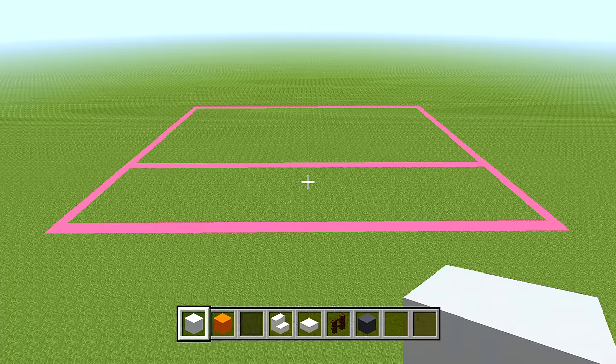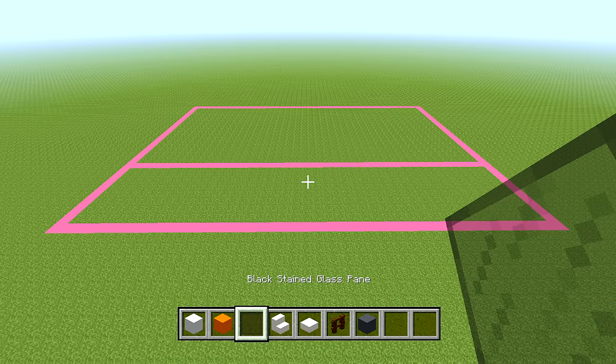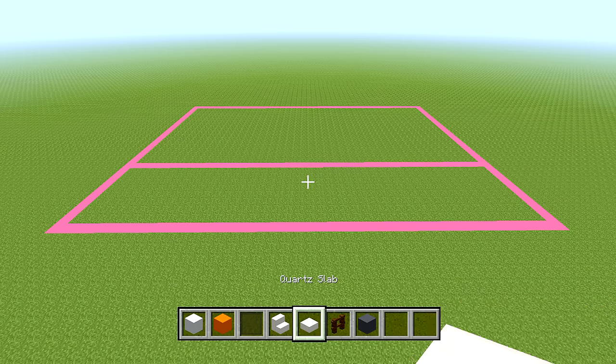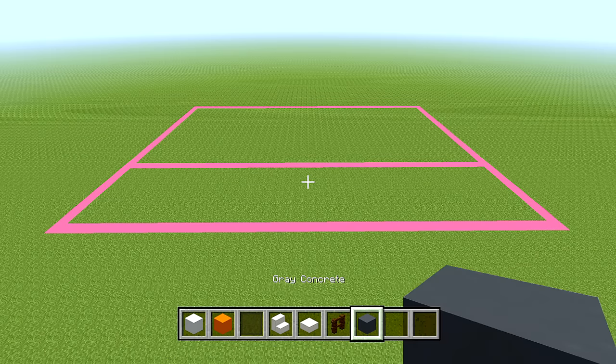Make sure there's at least 8 blocks of grass in between the two lines at the front side for the parking lot. In part one we're just going to be doing the exterior of the building. You're going to want to grab some white concrete, orange concrete, black stained glass panes, quartz stairs, quartz slabs, dark oak fences, and gray concrete.